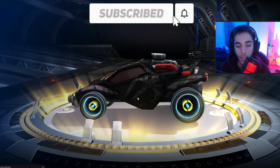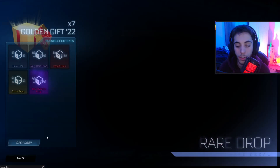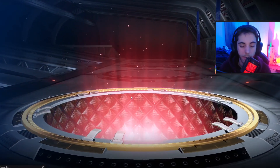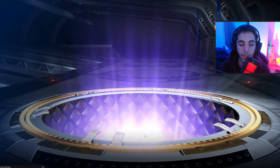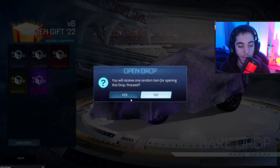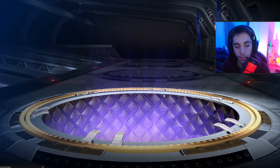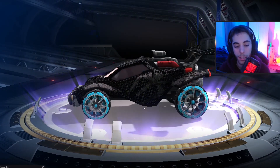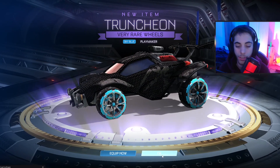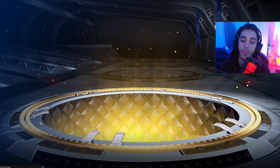Got an exotic — Skybloom Infiniums. They look really nice. A pair of Truncheon wheels — not bad. Very rare. Are they any different to the ones I just got? I need to have a look at that in a minute, if those wheels are actually any different. A pair of Skybloom Truncheons.